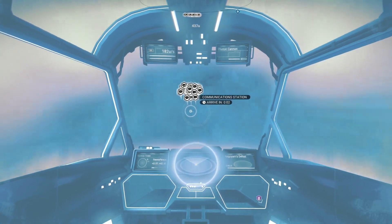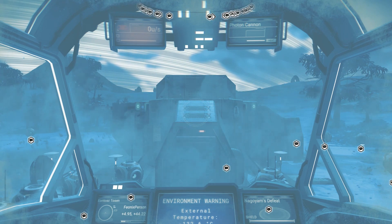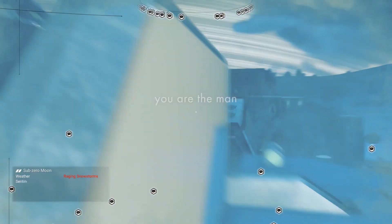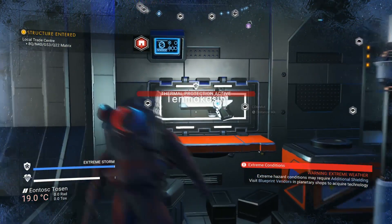We have the latitude and longitude. So to find it via that, just head to plus 4.96 by plus 44.25 on this frozen beastly planet. Head inside, and there it is — how cool does that look?